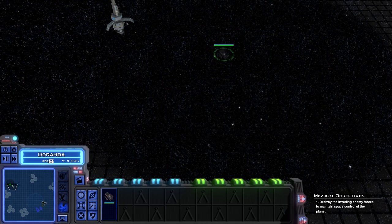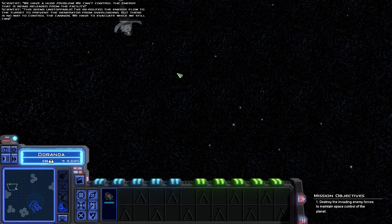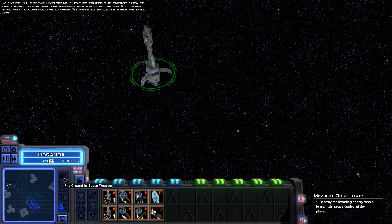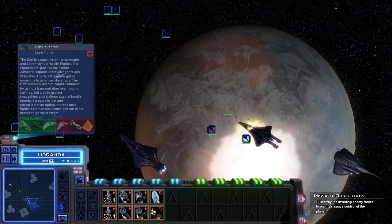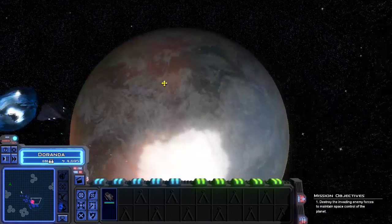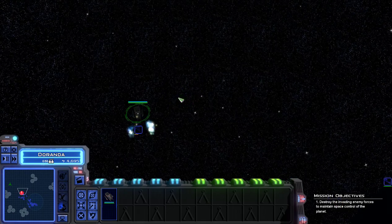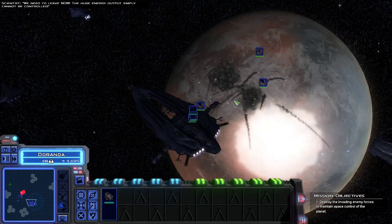There's a huge problem — we can't control the energy that is being released from the facility. It seems unstoppable. I rerouted the energy flow to the turret to prevent the generator from overloading, but there's no way to control the cannon. We will have to evacuate. We're going to do a lot of damage to their fleet. The ground-to-space weapon isn't going to be able to attack any of our ships, because they're not here. We need to leave now, but the huge energy output ship simply cannot be controlled.